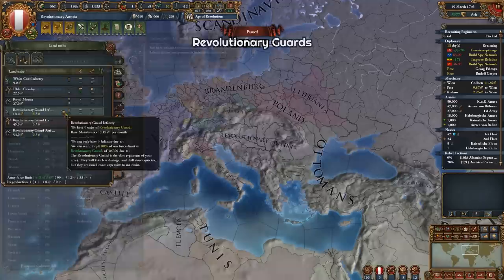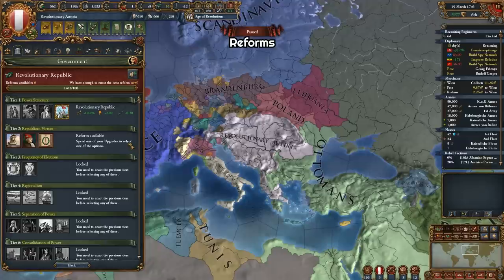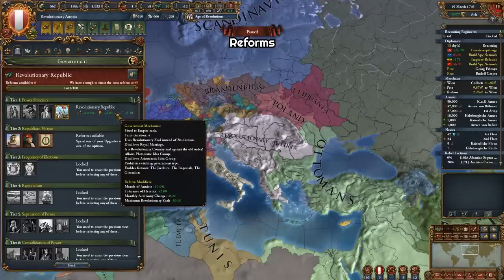Next, let's look at the new government reforms from revolutionary republics, because these have also been buffed in the new patch and some bonuses are really strong. As a revolutionary republic, we start with 10% morale of armies, plus 2 tolerance of heretics, and minus 0.2 monthly autonomy change, which is huge. We also get plus 50 max revolutionary zeal, and since we are a republic now we can take Plutocratic ideas, which is one of my favorite idea groups and worth taking even this late in-game. Also the four-year term limit is pretty good.